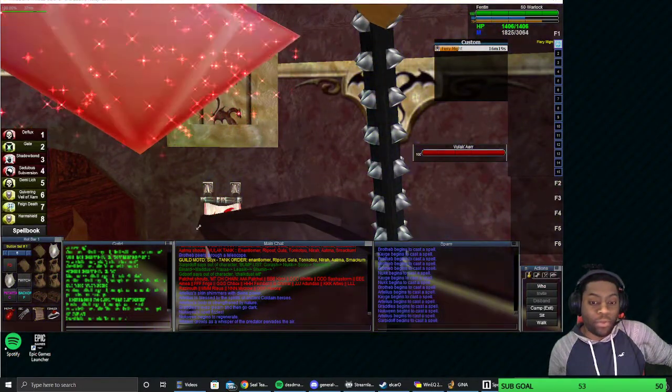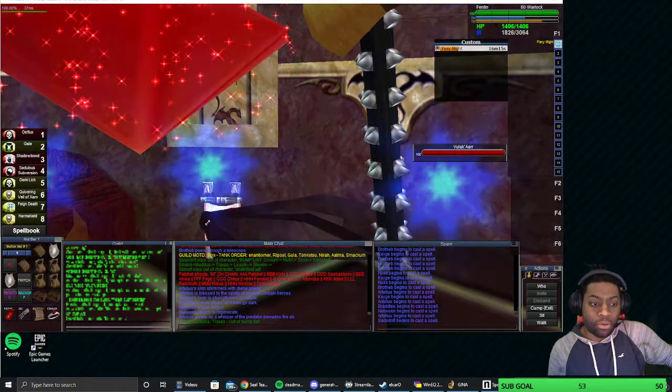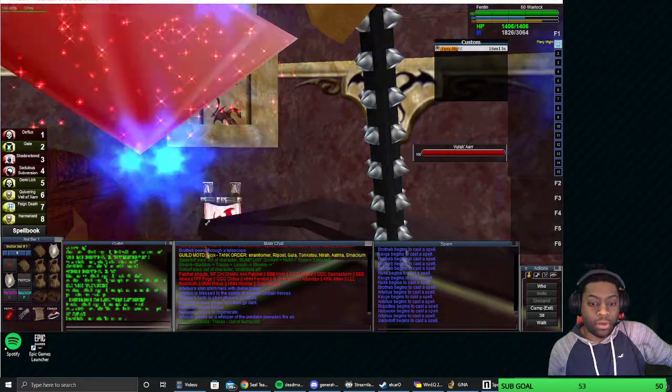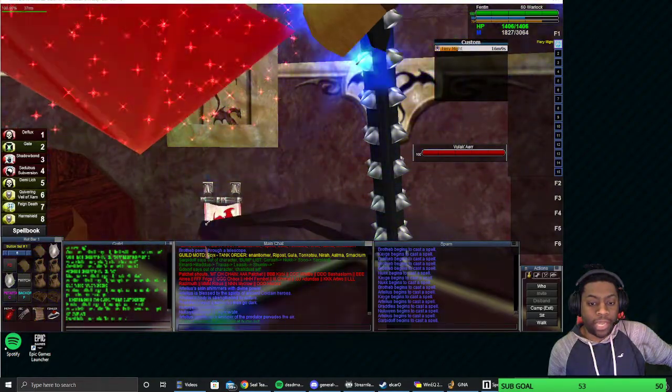This is a DA Engage on Vulak using a 60 Necromancer. Pretty simple — just hit the arm shield, drop down, and hold aggro for 10 to 15 seconds while the bumper behind you gets aggro.